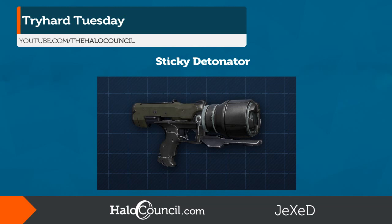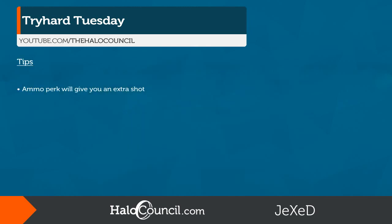Bonus if you do it on one of the majestic maps. Now let's see what you guys can come up with. I've also added a few tips that might help you out. In playlists where you can choose your loadout, picking ammo for your support upgrade will give you one extra shot in the sticky detonator. Make sure to time and control the detonator that spawns bottom mid on Skyline. Lastly, picking damage boost with the sticky det makes it much easier to kill opponents instead of just wounding them.